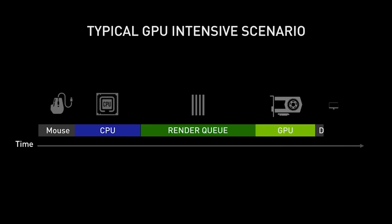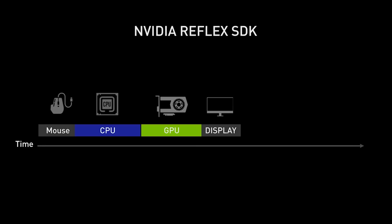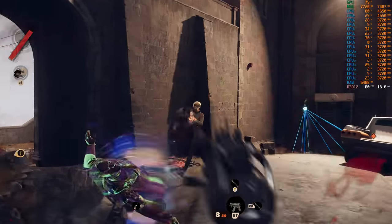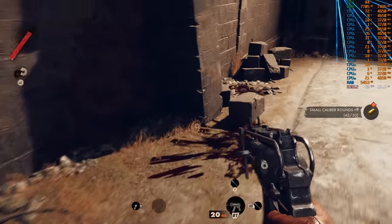Reflex focuses on one of the bigger potential causes of latency: the game engine and the renderer. To make an impact, Reflex tries to prevent queues from stacking up in the render queue between the CPU and GPU. In other words, after the CPU has done its work on one frame, it's able to be instantly processed by the GPU, and this helps to keep latency very, very low.